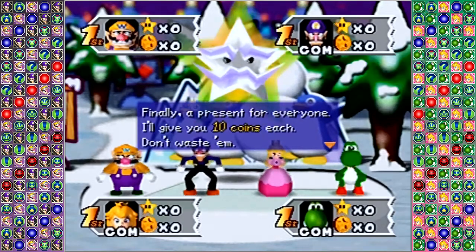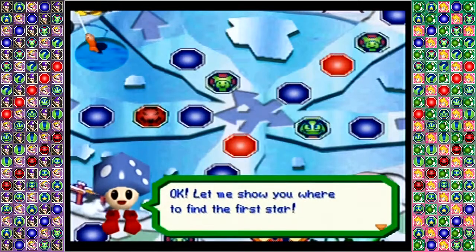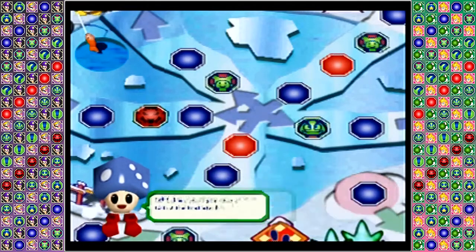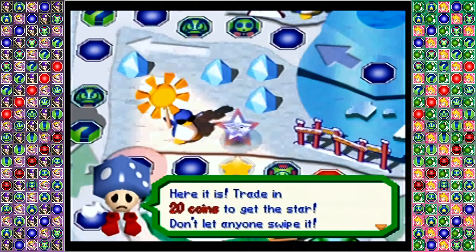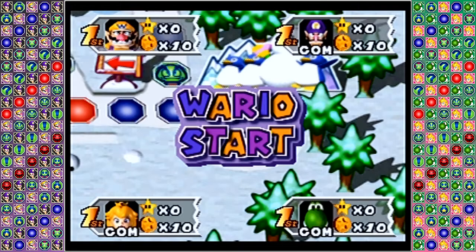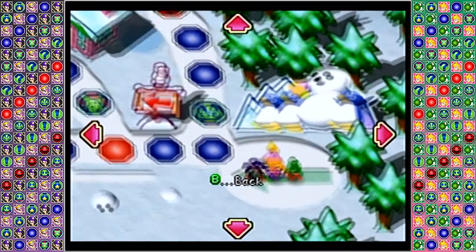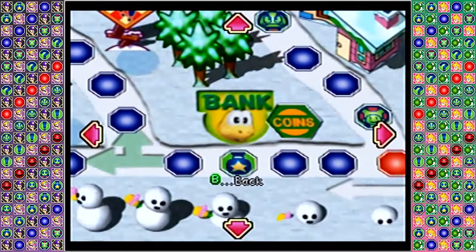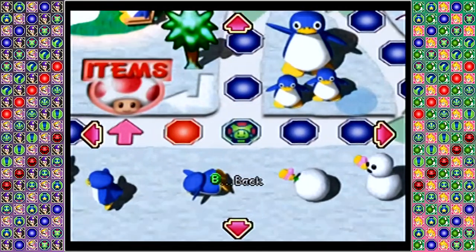Finally, a present for everyone — 10 coins each. Don't waste them. Good luck and try to become the Superstar. Much like in the other Mario Party games, we get to see where the star is. Toad is no longer our host; the Millennium Star is instead. So we don't go to Toad and give 20 coins to him for a star — we go to the Millennium Star. Toad plays a different role in the Battle Royale boards; he now runs the item shop along with Baby Bowser. He's got like seven different names, I can never get them straight.